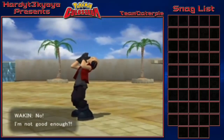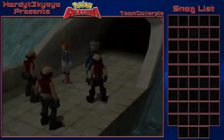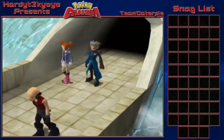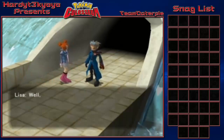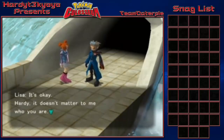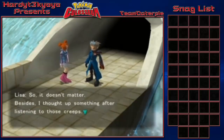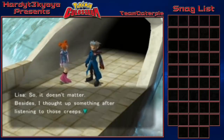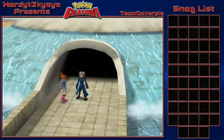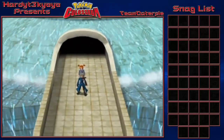We defeated Team Snagem Wakin. Each trainer has pretty boring animations actually - that's kind of disappointing. The goons say: 'Blast you Hardy, don't think this is over - we're going to get that Snag Machine back!' Hardy is revealed as a former Team Snagem member. Lisa says it doesn't matter, since he's her gallant prince who rescued her. She suggests they go shopping for some Pokeballs, which is what we'll do next time on Pokemon Coliseum. We'll also likely catch our first Shadow Pokemon.